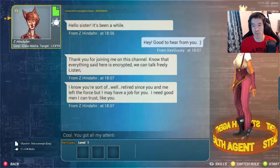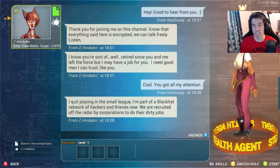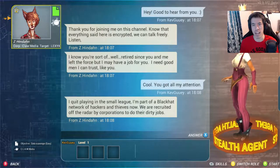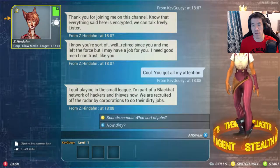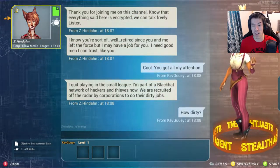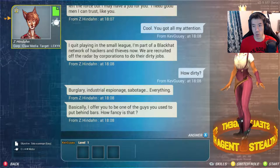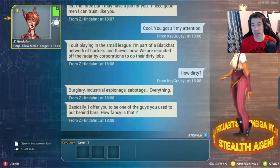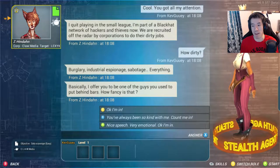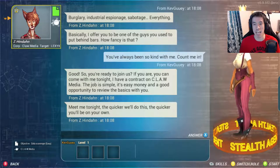You've got all my attention. Oh, I can choose. I quit playing in the small league - I'm part of a black cat network of hackers and thieves now. We are recruited off the railroad by corporations to do the dirty work. Wait, that's not a good thing. Sounds serious. What sort of jobs? How dirty? Burglary, industrial espionage, sabotage, everything. Basically, I offer you to be one of the guys you used to put behind bars. I'm in.